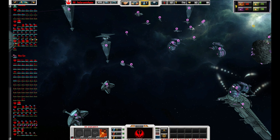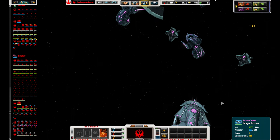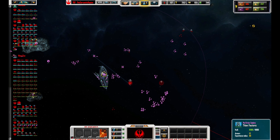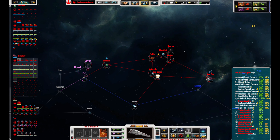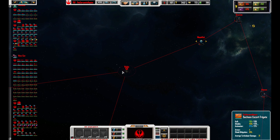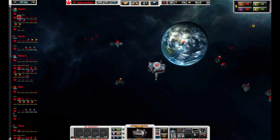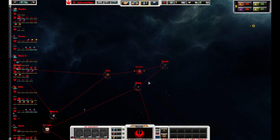Decent-sized fleet here. A lot of fighters and a Titan Factory there as well. Checking if we built everything that we needed to on all these bases. Got that, got that as well. Might put a Star Base here.